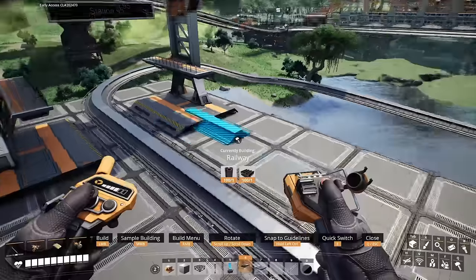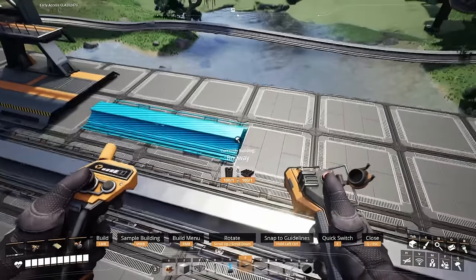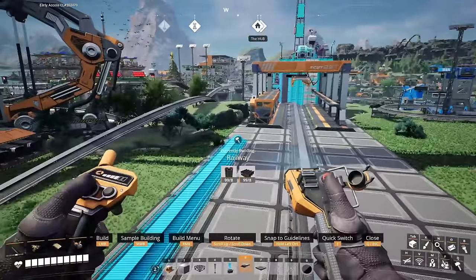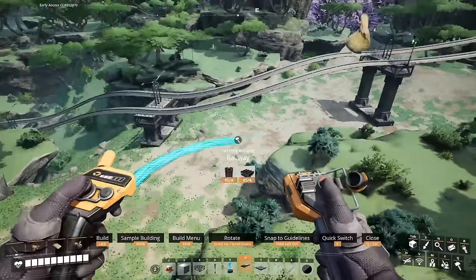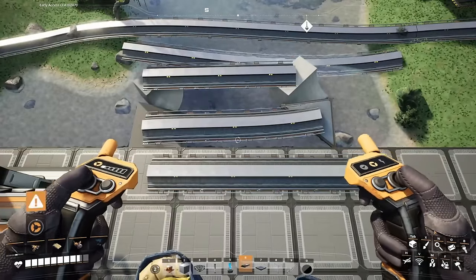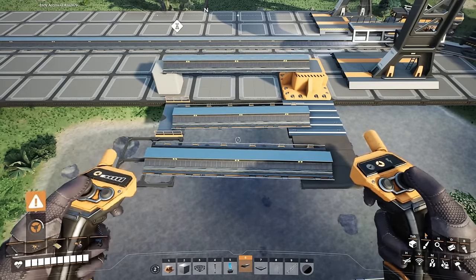First up we have rails. Rails use one pipe and one steel beam to construct a short section of rail, which increases in cost the further you drag it out. Rails use these resources sparingly, making it very cheap to span rails across far distances on your map. Rails can be placed anywhere in the world and on all foundations and some architecture pieces such as frames, roofs, pillars, and even catwalks.